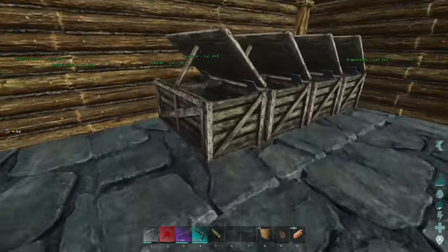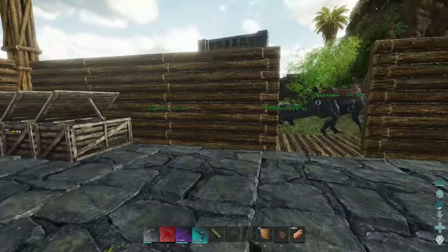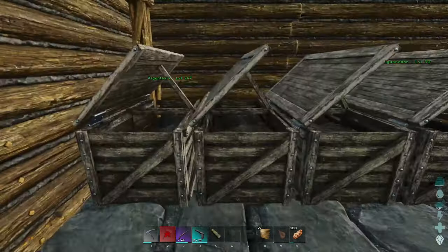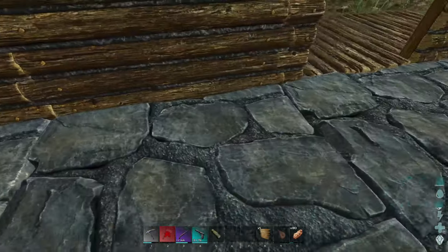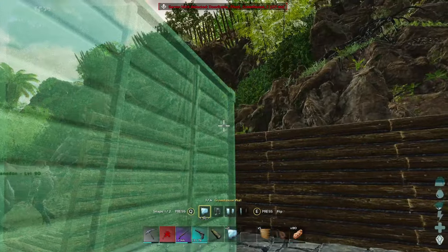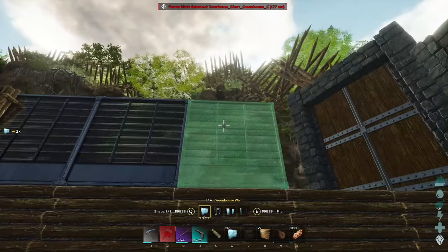I didn't want them on that wall — there we go, I wanted them on that wall. So we got all the preserving bins there, then I can throw down some chests here for seeds. I also grabbed some greenhouse walls — we're gonna get these put up as well, I just want to see how they look.